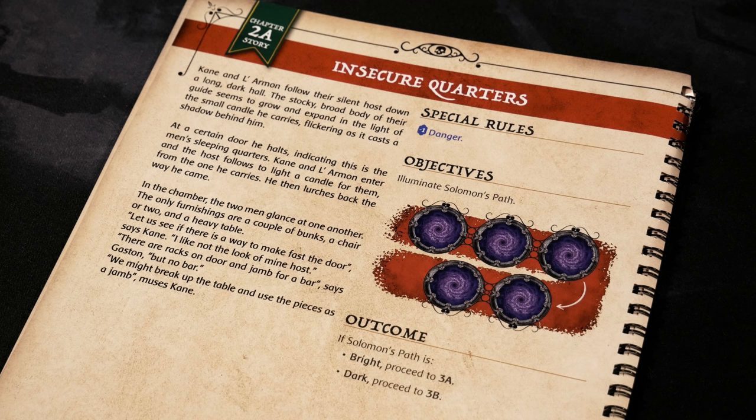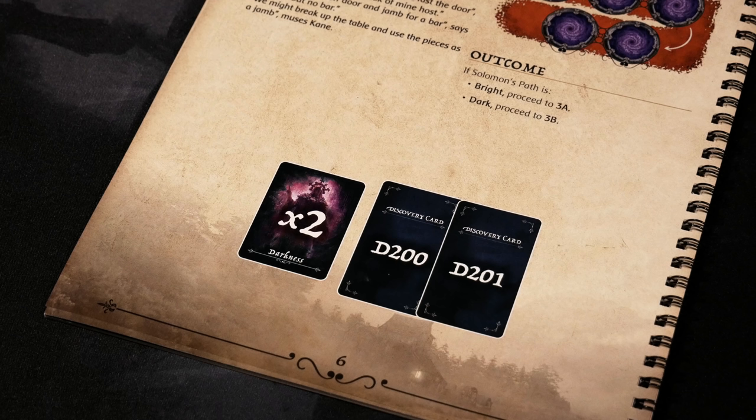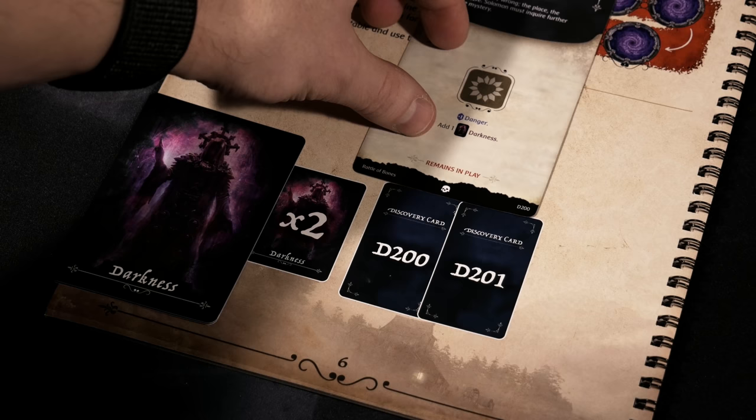Chapter 2a follows a similar story of illuminating Solomon's path, with outcomes for bright and dark paths. Remember, more light on the track helps modify stats on the stat tracker. To set up for this chapter, all darkness cards from chapter 1a get shuffled back into the main deck, and we draw a brand new two — so you'll never see the same darkness cards repeated right back again, keeping you on your toes with new challenges.